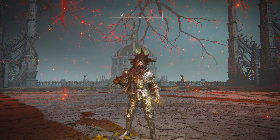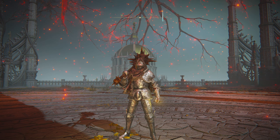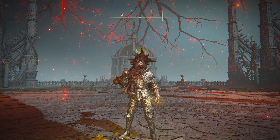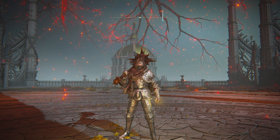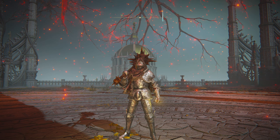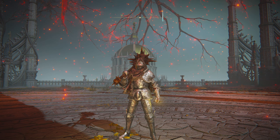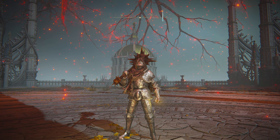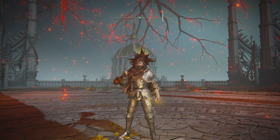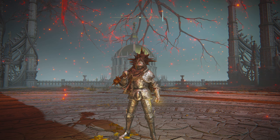All right everybody, that is it for the video. Let me know what you think. Once again, the Great Stars weapon with the Flaming Strike Ash of War — just amazing. You could try this kind of setup here. This is exactly what I run and I just absolutely love it, it's a ton of fun. I hope this video helped you out. Let me know if you like this weapon or if you're going to give it a shot. The Elden Wiki link to how to unlock it and the location will be in the description. Thanks for watching and have a great rest of your day.